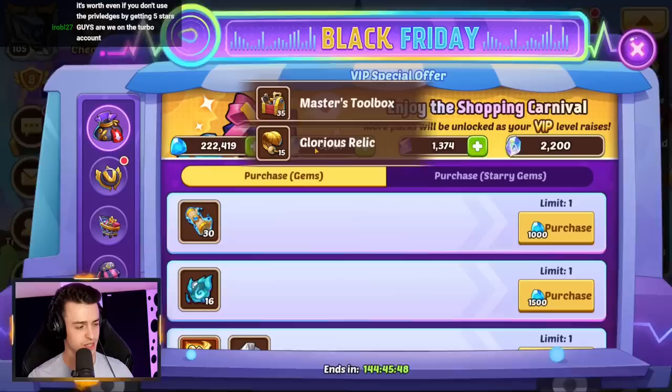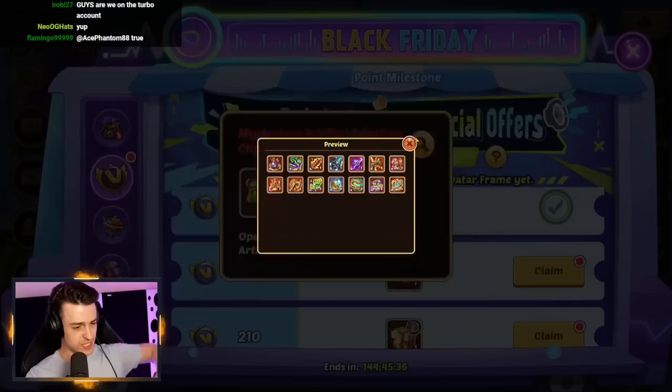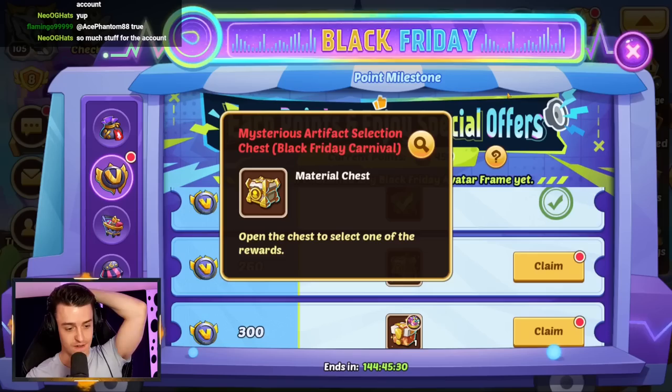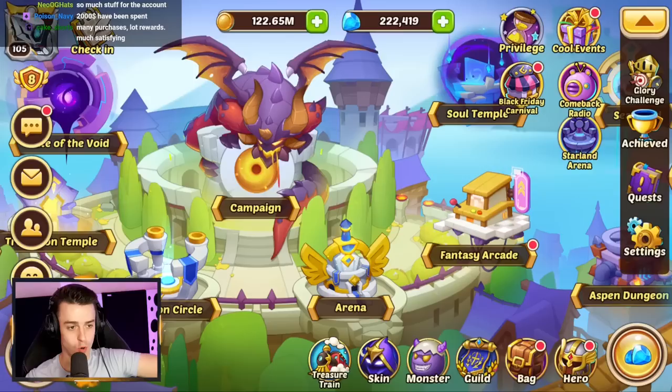Tons of rewards coming through here, and now we're going to go ahead and go to the Black Friday Carnival where we can start to claim our rewards. We get some scrolls here, a skin chest, an imminent hero chest, a 10-star puppet — very helpful. We get a chest. Does this contain the new artifact? Nope, but that's a lucid mirror. We get an orange chest. This is the new artifact. Very, very cool. More orange chests, more artifacts, more stuff. And now we're left needing 200 points remaining, and that will come from heroic summons.